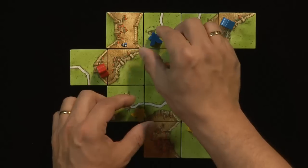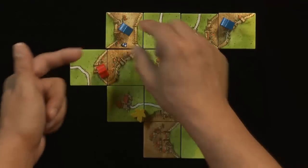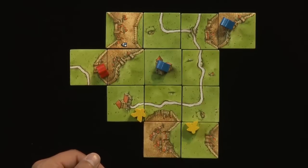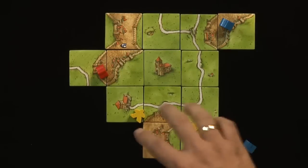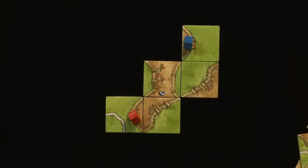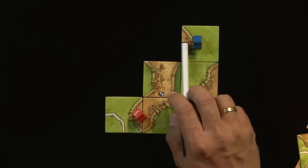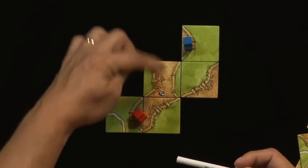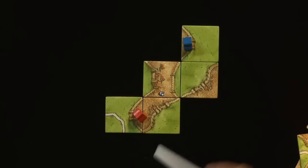This same principle is also true for cities that manage to grow organically into larger cities where followers can share the same city, and the same thing applies with roads. Cloisters aren't really possible because you can only have one figure on a cloister. Here's another example of a shared feature on the board. Red has laid claim to this three-tile city that's still growing. Blue, in an earlier turn, claimed this little tiny city piece. Notice these two tiles are not connected because you can't walk from one city segment into the other — it's got a hole in the middle.